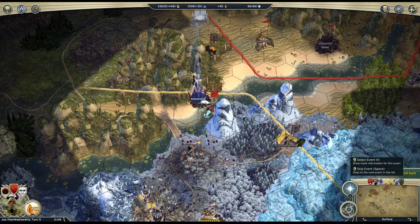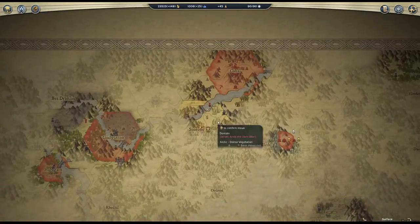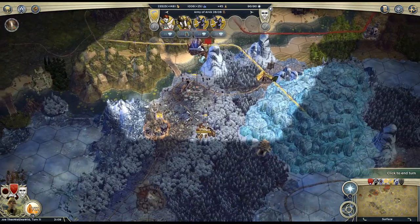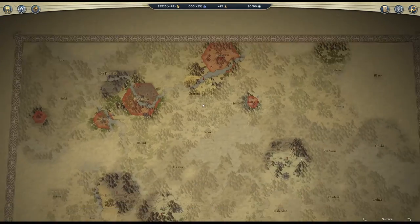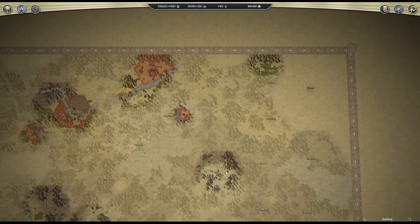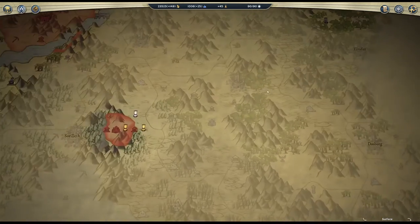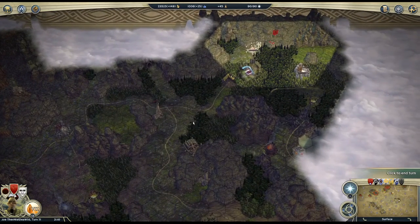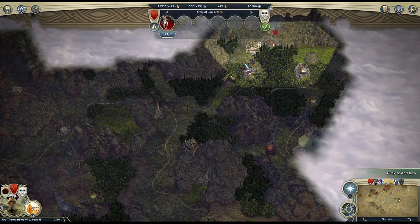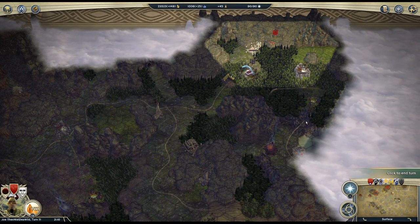Welcome back to episode 9 of my Age of Wonders 3 single stack challenge. I have my main stack and I'm about to take RX Capital, which appeared when I was about here. I saw the capital appear, so they moved or re-established it. I summoned a cherub, and with this cherub I spotted Arvik, the leader, hanging out in this city.